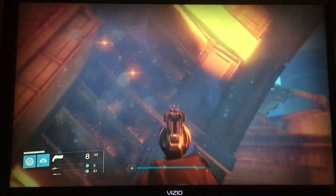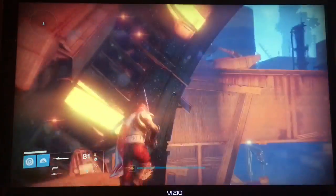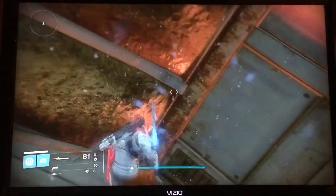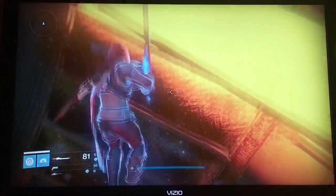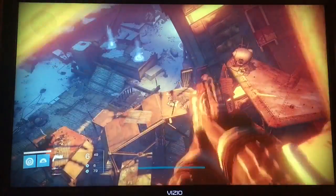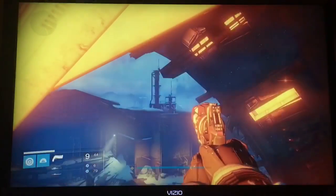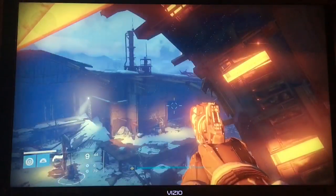First, you want to land right there on that ledge and then end up going inside that light — you'll see what I'm talking about. There's a tiny spot you can stand on right here. What you do is jump back and then sword-swing in. Right here is a little bit tricky: you want to get up on that tiny ledge right there.